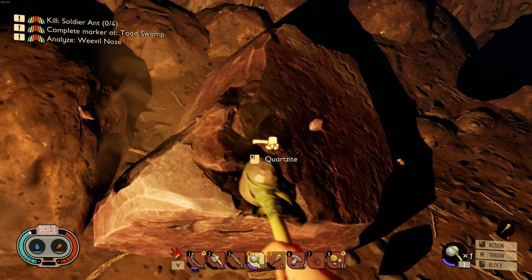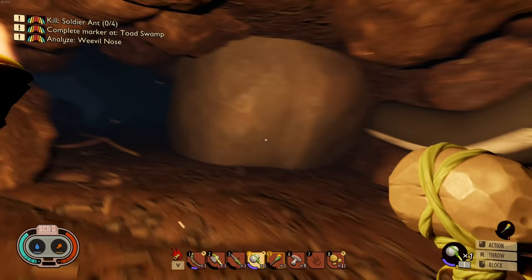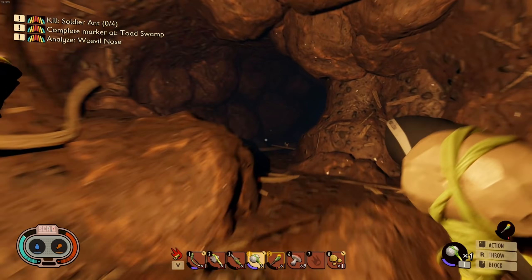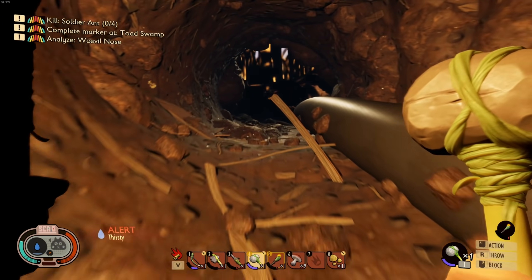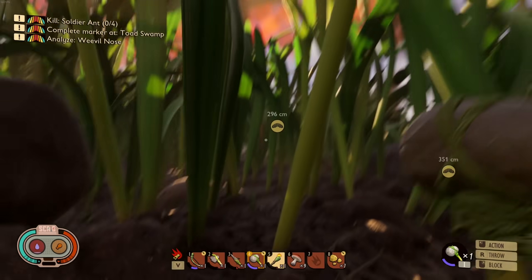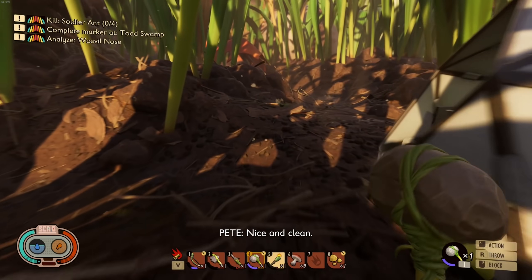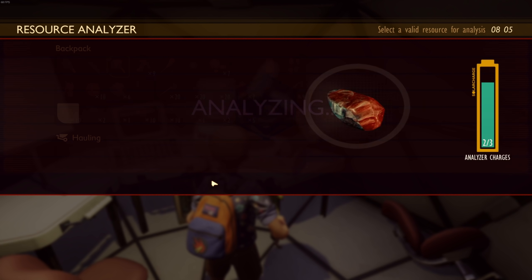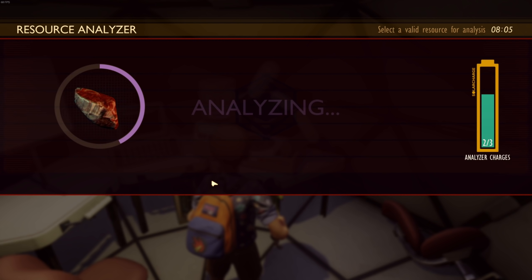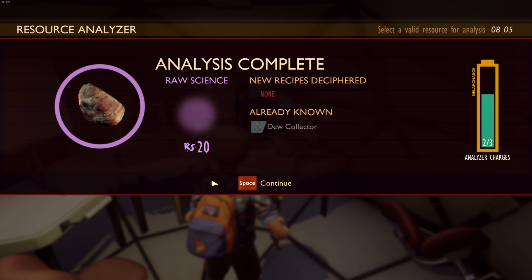We don't have a lot of room — let's grab one more quartzite and get out of here. Let's go research the quartz, maybe we can get an axe tier two — that would be so nice. I'm hungry and thirsty. Let's get some water. Analyzing quartzite — tell me I get an axe tier two. I'd be so happy.